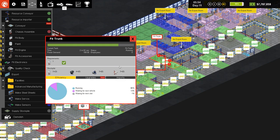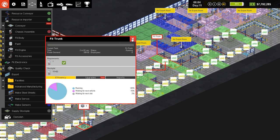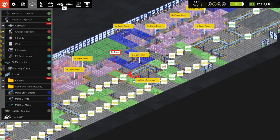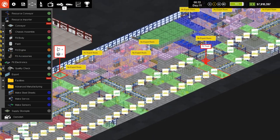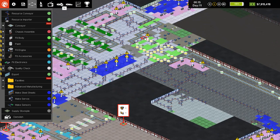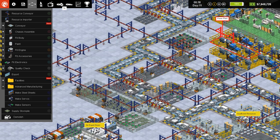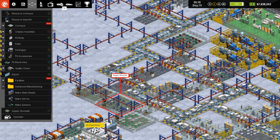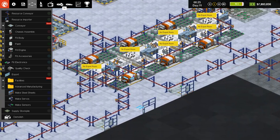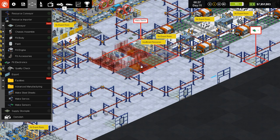All right, so some of those high-end trunks take a little longer, and I'd probably be better off having three stations for fitting trunks — but it's kind of too late for that now. We are getting some bottlenecks over here and this is because of insufficient resources — specifically we don't have enough servos. That means we're just not manufacturing enough servos, so we probably want to throw in some more servo manufacturing.